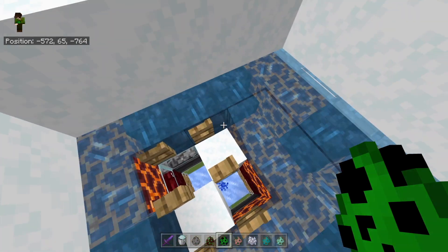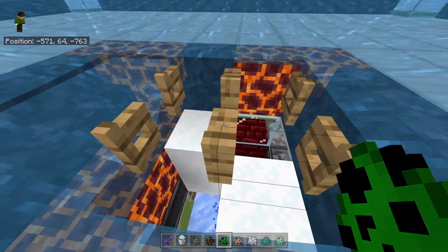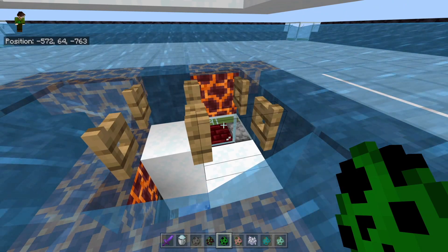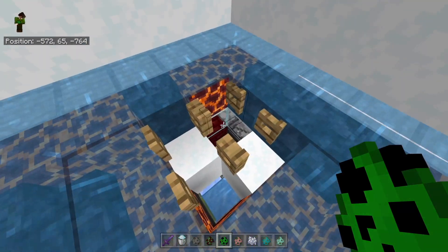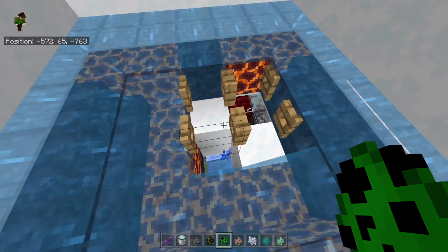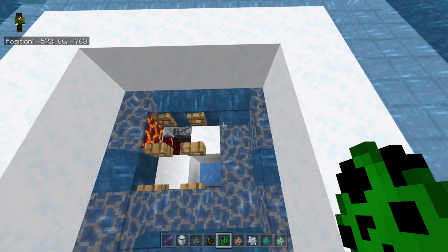It doesn't change things all that much — you just get the occasional one and oddly enough they just walk off. Another thing is I think I have signs in my current design instead of fence posts, just as an aesthetic choice. I found that every time I kept changing things around, if I had signs up against this wall it would break both of them, then the water would flow, and it was a bit of a headache.